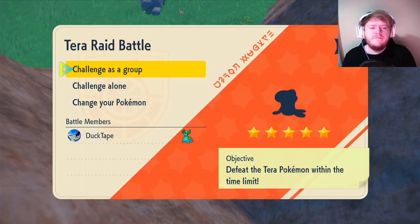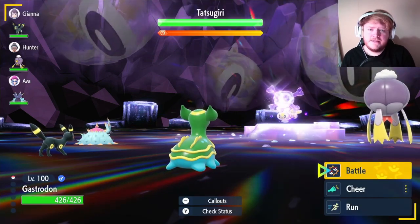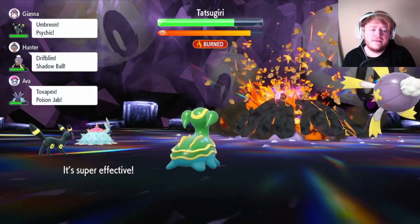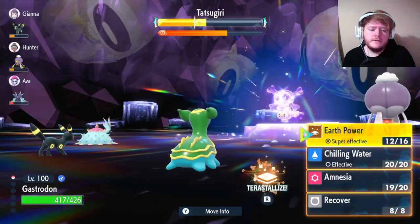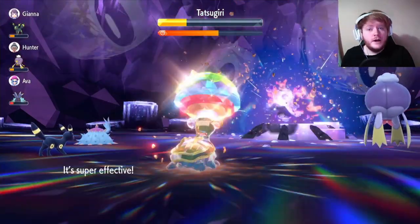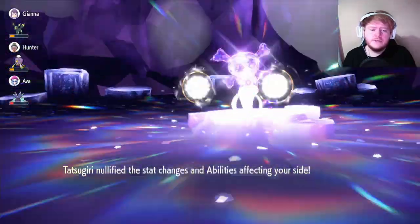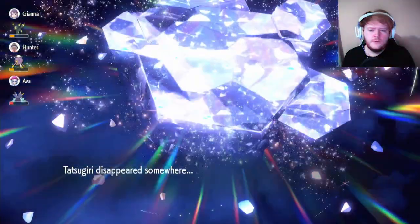Now let's find some five-star raids. This actually works great because Tatsugiri is a water type. We're going to start off with Amnesia because it's a special attacker, then start using Earth Power. After the third Earth Power it took away our Tera, so we use another one. Now that we can Terastallize we go ahead and do that — from Sea Slug to Earth Slug. It did a lot of damage considering it had its shield up, and the next hit finishes it. Didn't expect Gastrodon to do that much damage — stacked with Metronome, but still. Gastrodon wins his first raid.